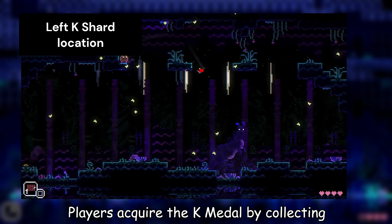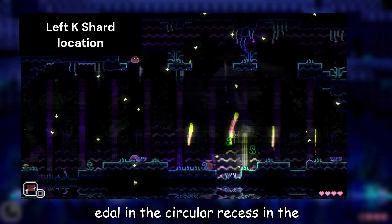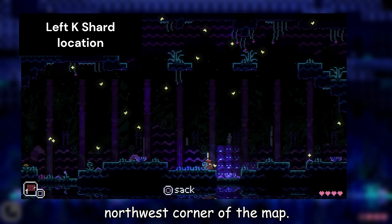Players obtain the K-Metal by collecting K-Shards from a kangaroo, allowing them to unlock the Bouncy Ball by placing the metal in the circular recess in the northwest corner of the map.